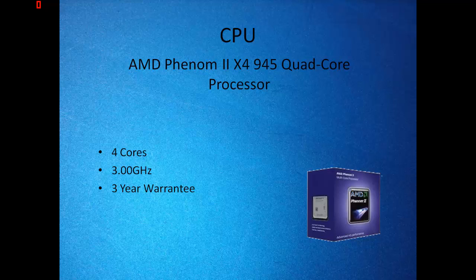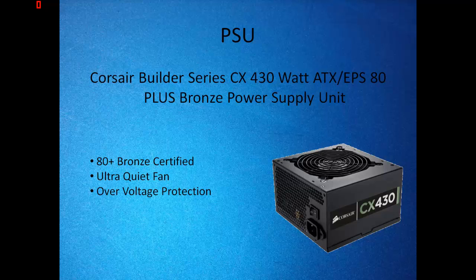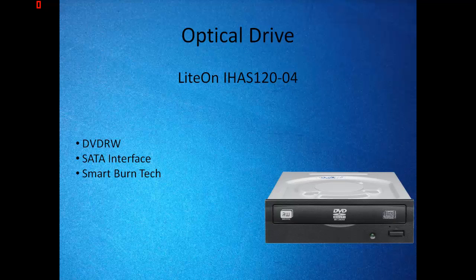Next is the PSU, the Corsair Builder Series CX 430 watt power supply. It is 80 Plus certified, it's quiet, and it has lots of over-voltage protection — awesome, you need that. And the optical drive — it's just a simple drive.